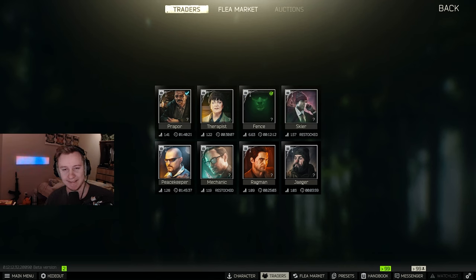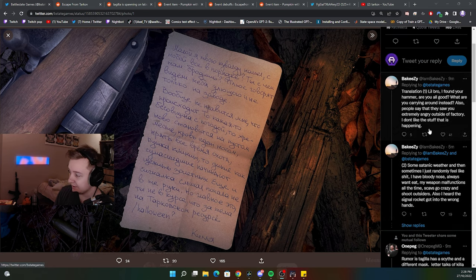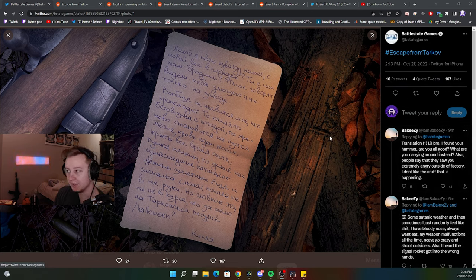Ladies and gents, it's Halloween season. Today BSG released an update which was supposed to be a technical patch, and after that they posted some notes on their Twitter. The note is very simple — you can read Kizi's translation if you want — but overall it says that Killa found Tagilla's Sledgehammer on Factory and heard that Tagilla is not happy.